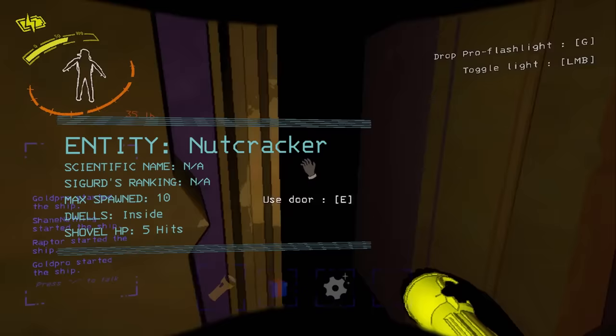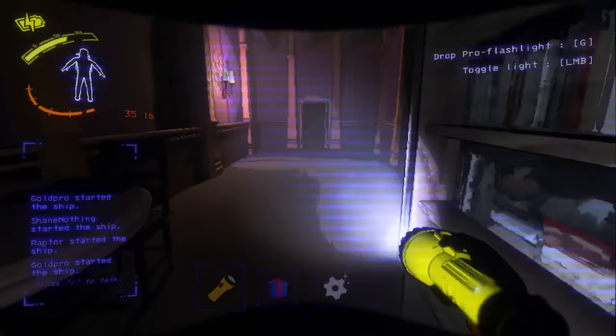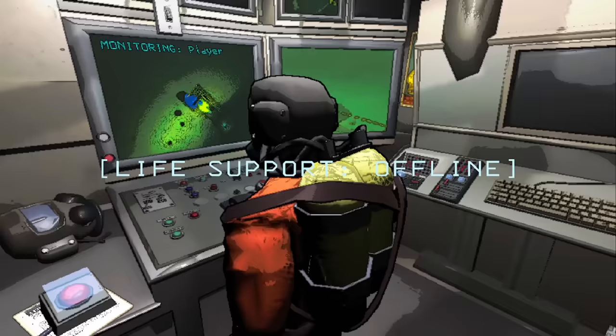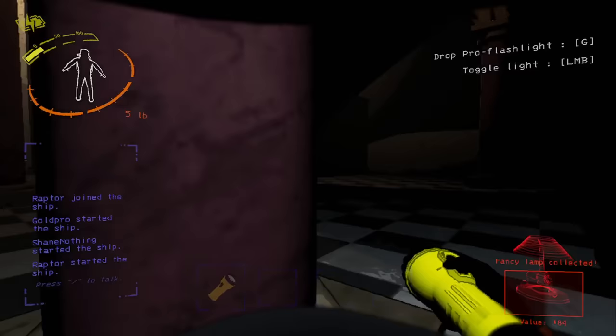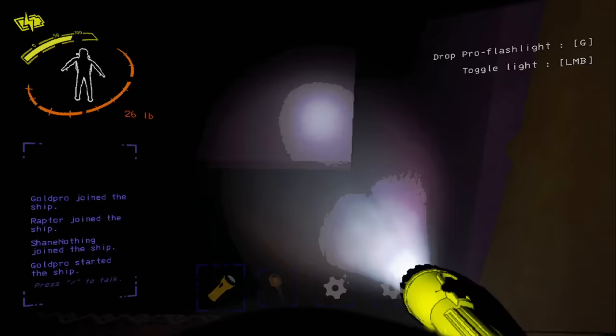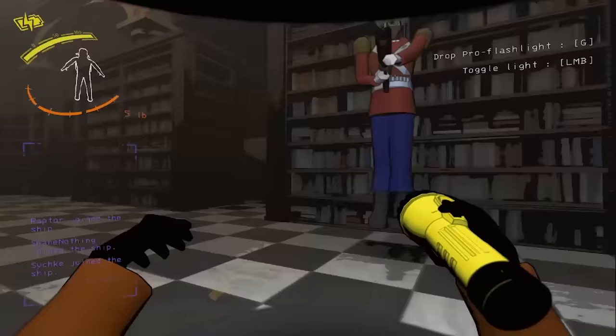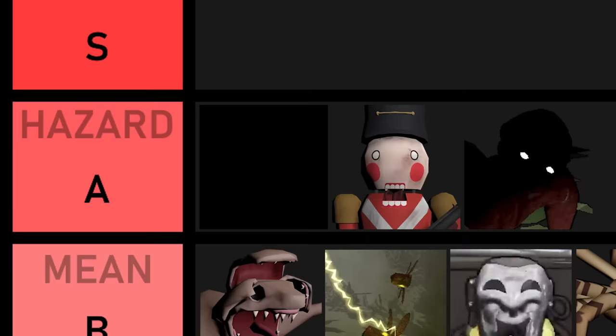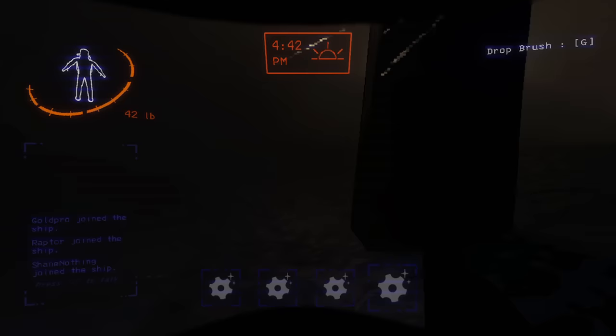Nutcrackers, while they wield a shotgun and a really good kicking leg, are a lot easier to deal with than I gave them credit for. These things are literally blind while walking around and won't be able to raise their gun to you whatsoever. They can kick you if you accidentally knock into one, but this should never happen if you just don't go close to it or don't stop moving in a doorway. If they do happen to see you or if you can't stand still when the nutcracker is surveying with its eye, it can be pretty bad and they'll take shots that are fatal more likely than not. However, their lack of sight when walking makes them far more harmless, so they'll get A tier right above the brackens.